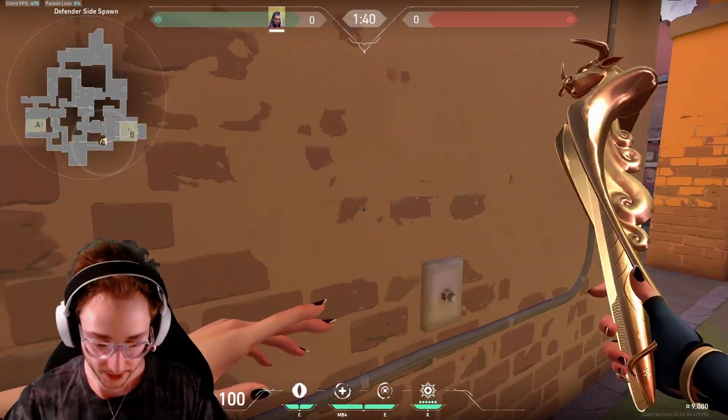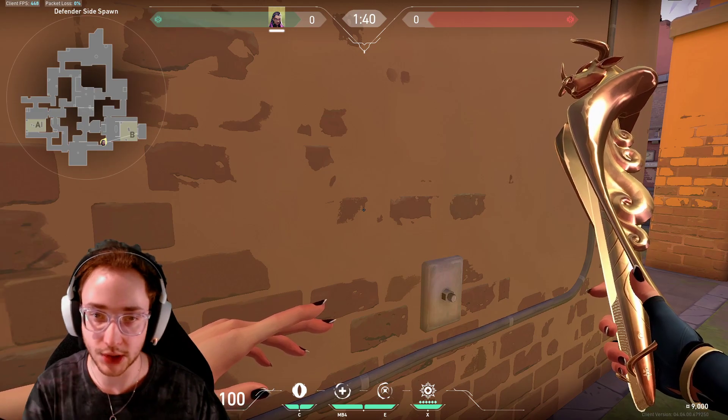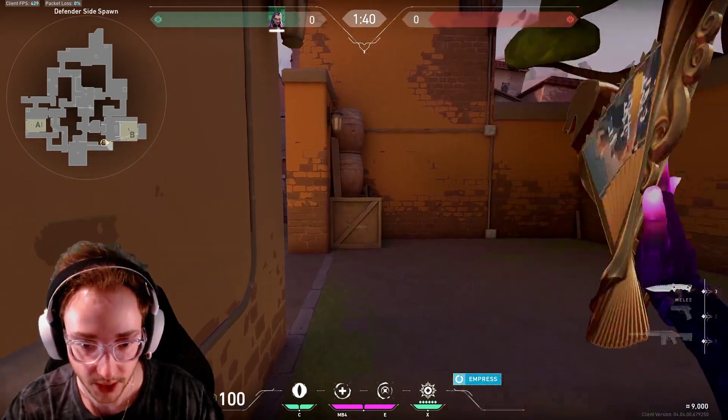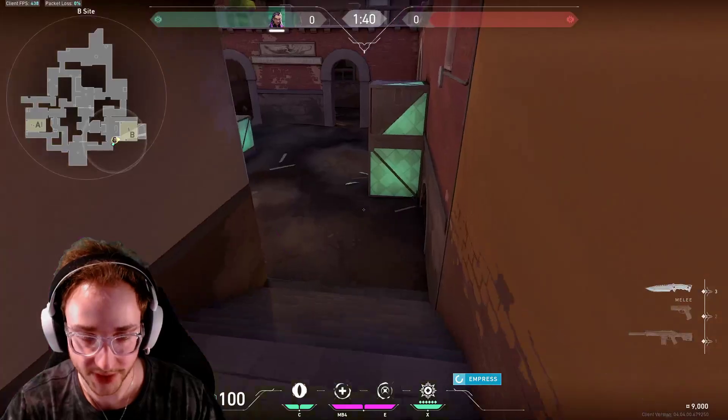You have to actually wait for your team, fall back, group up, and plan out what abilities you and your team should use. So if you have your ultimate, say 'I'm going to use it, I'll go first.' For example, if there's a Killjoy, you guys are sitting here waiting for the Killjoy ultimate to clear the site. Then you retake together.